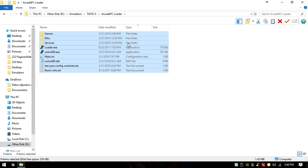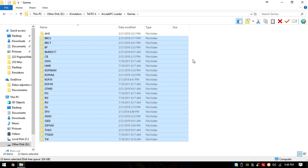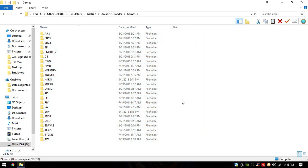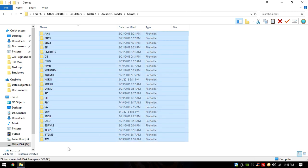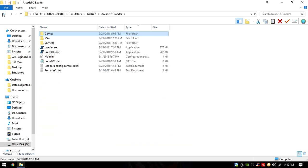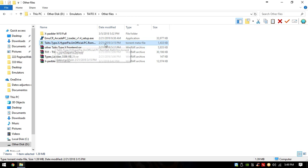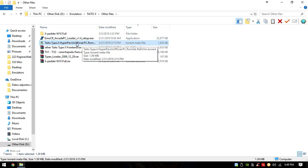Here are all the launcher files, and inside the games folder you'll have all these different games. If you download my loader you won't have any games inside yet — you'll have to download them manually. They are pretty tricky to find. I'm also going to leave a torrent link in the description that I found, which has basically the full Taito Type X collection of games. Some games work, some don't, so you'll have to try them out.